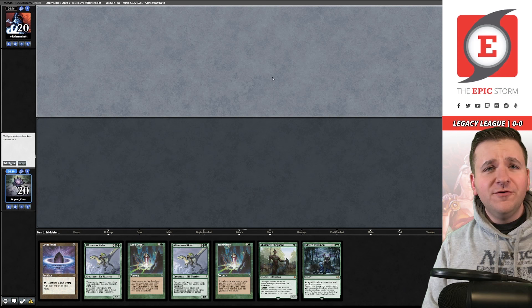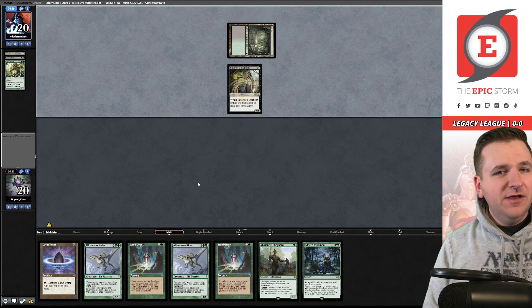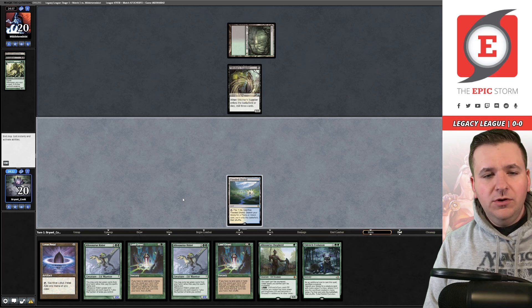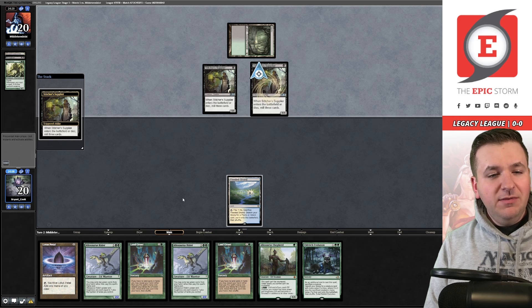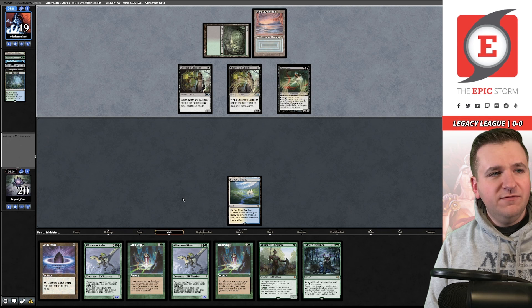Let's play some Magic. Welcome to the first match — we're on the draw, we have a turn two win with backup being Allosaurus Shepherd. I'm going to keep. We see a Bayou, Stitcher's Supplier — they milled a Vengevine and a Blood Ghast. We take a draw, play the Flooded Strand and pass the turn — no need to show our opponent what we're working with. They're a Cabal Therapy deck, so showing your hand could be dangerous. Maybe I should have played out the rider.